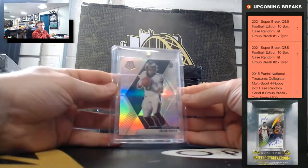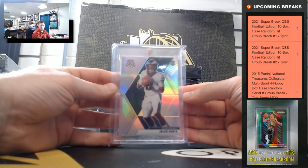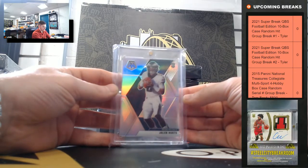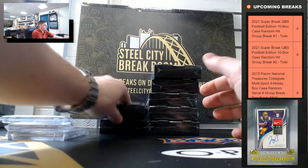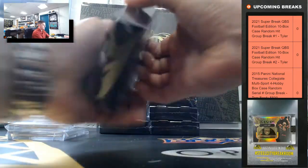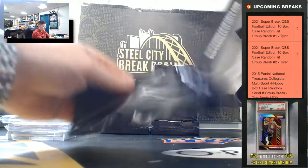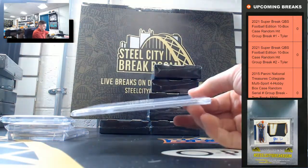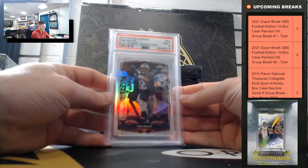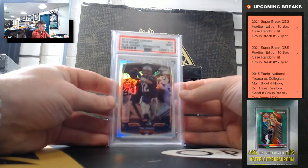Jalen Hurts, the Mosaic Silver Prism — nice Jalen Hurts Silver Mosaic. Tom Brady, the 2014 Topps Chrome Refractor — it's a PSA Mint 9.